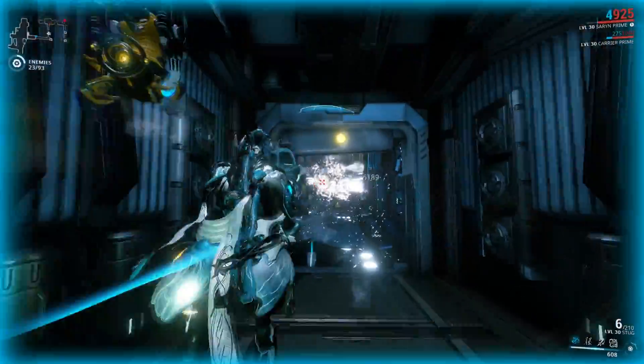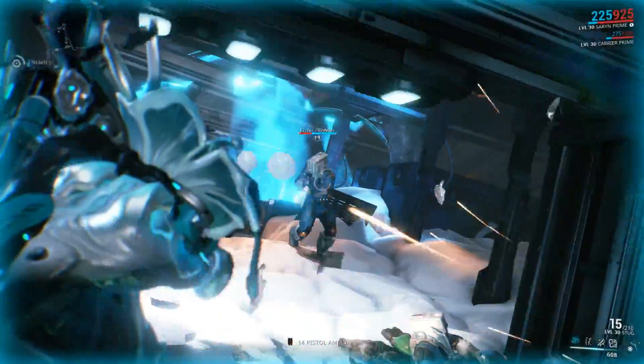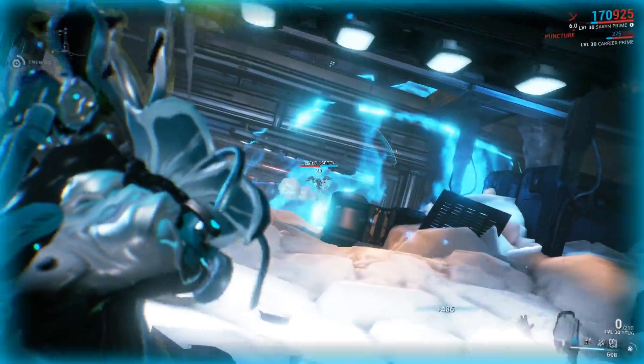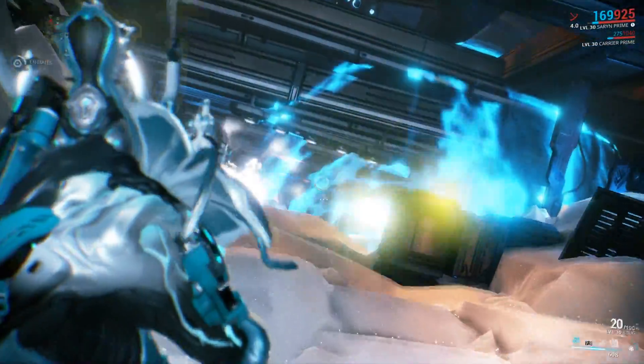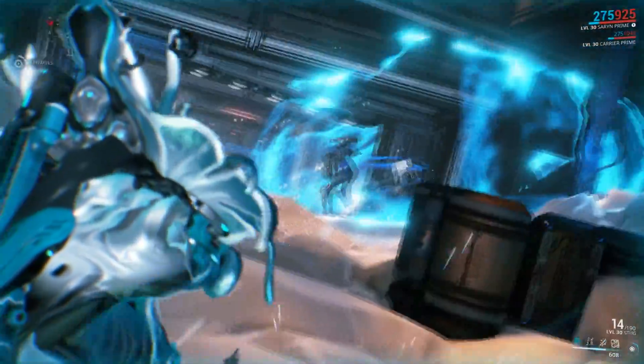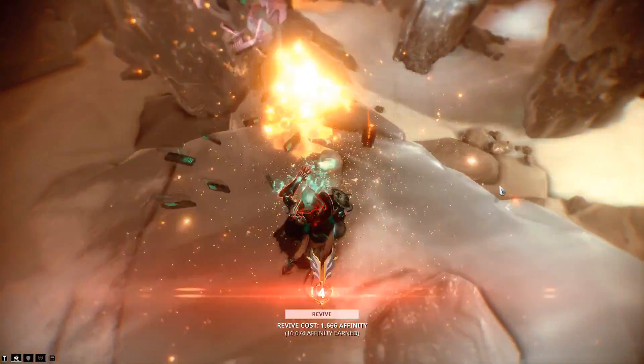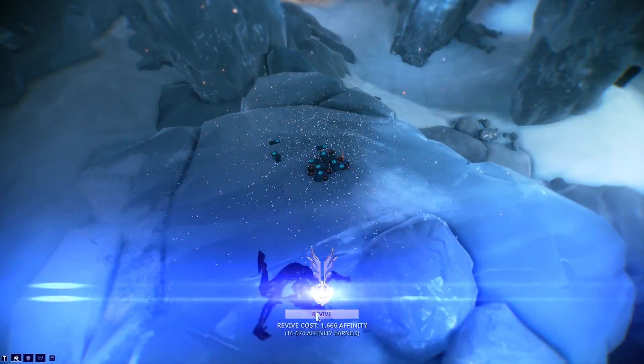Even though this thing is a powerhouse of a weapon, I think that it gets often overlooked because A, it's weird as hell, and B, it's just kinda hard to use. The projectiles it fires travel very slowly and not very far. The Stug can be used much like the Torrid, though, and is useful when holding choke points from enemies. Oh, and you can totally kill yourself with it too, so use it at your own risk.